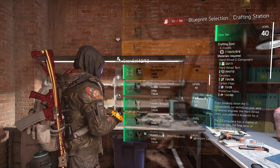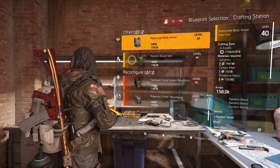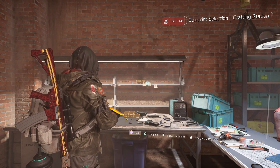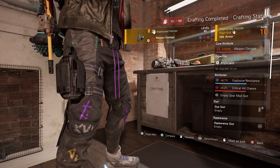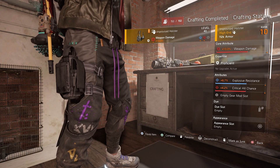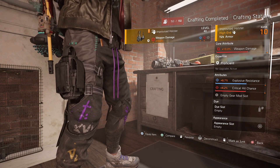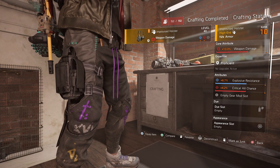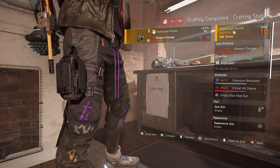Before leaving the crafting bench, I mentioned improvised gear earlier. There are blueprints for an improvised mask, chest, backpack, gloves, knee pads and holster. When you craft one of these they are special — although they're not branded so you get no brand set bonus, you still get a core attribute and two minor attributes plus an empty gear mod slot. Holsters, knee pads and gloves don't normally come with gear mod slots, but improvised ones do. This adds a lot more build diversity — say you're making a protection from elites build, you can use these improvised pieces to add more protection from elites mods to increase that stat.